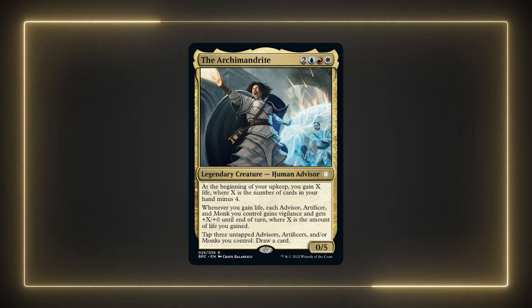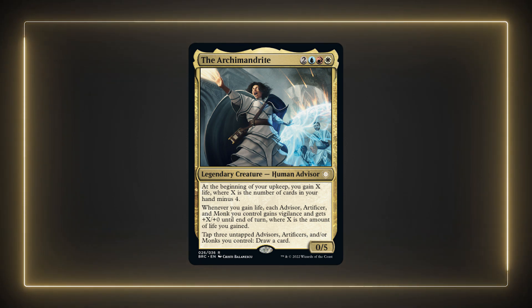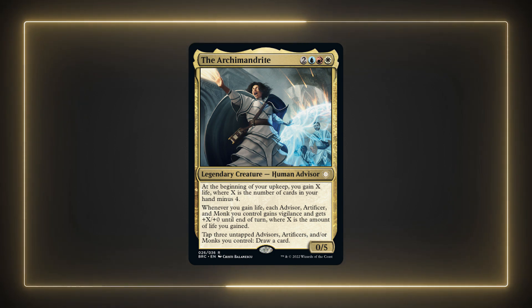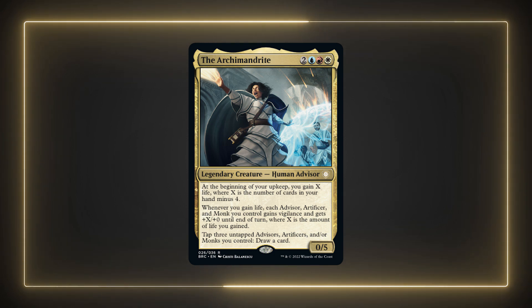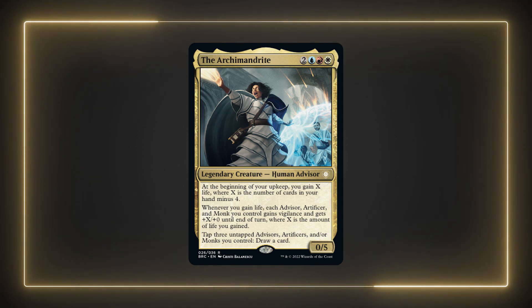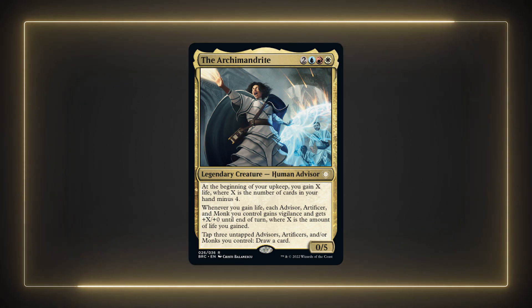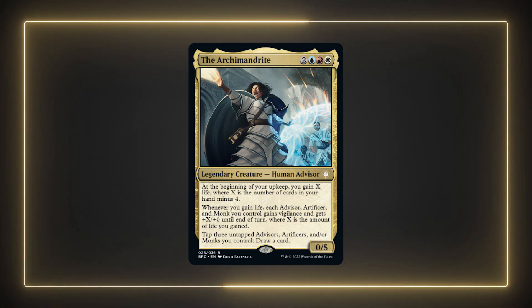You can tap three untapped advisors, artificers, and/or monks you control to draw a card. I think this is a really interesting tribal commander. These creature types don't get a ton of support for their tribe, so I think the Archimandrite is welcome in the format. It's pretty cool because in theory you could build three separate lists for each tribe to mix things up with the commander. I'm going to focus on advisors in the video, but let me know in the comments if you tried the other two tribes.